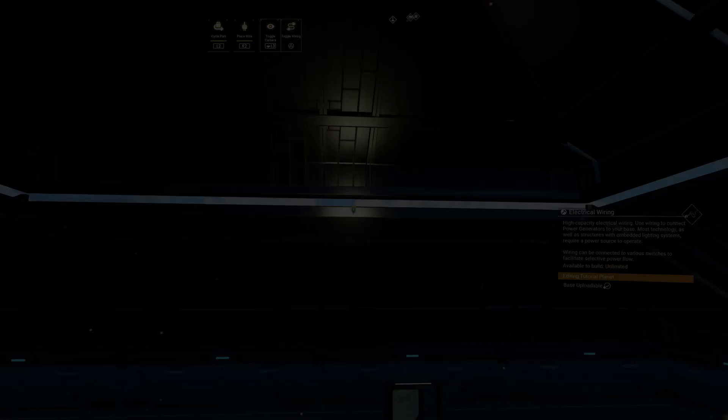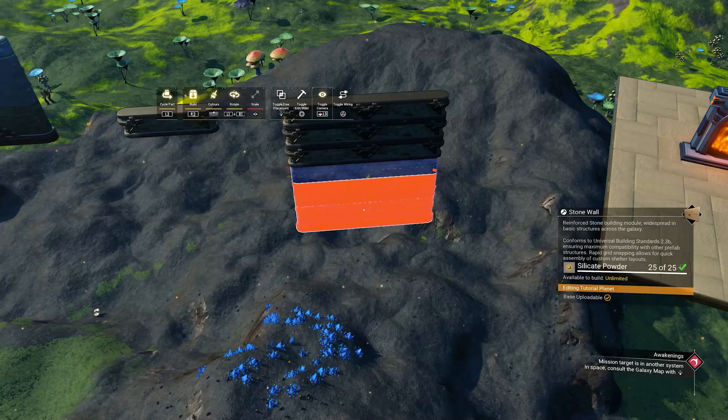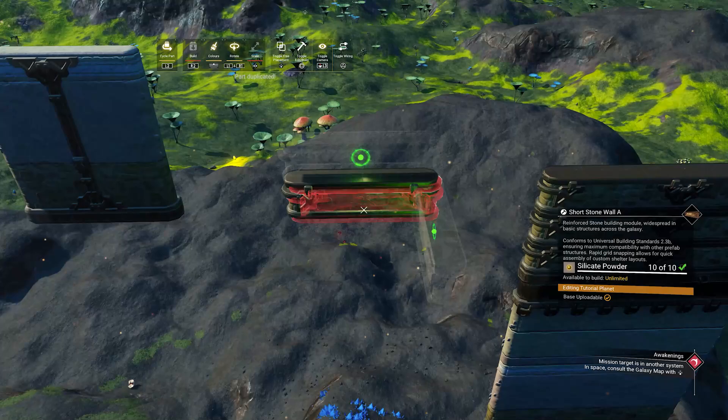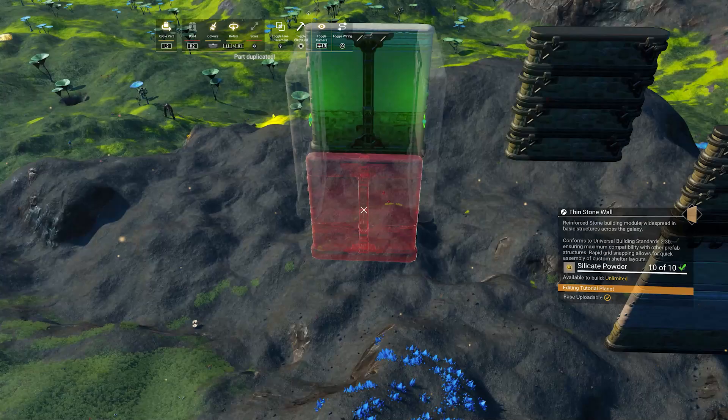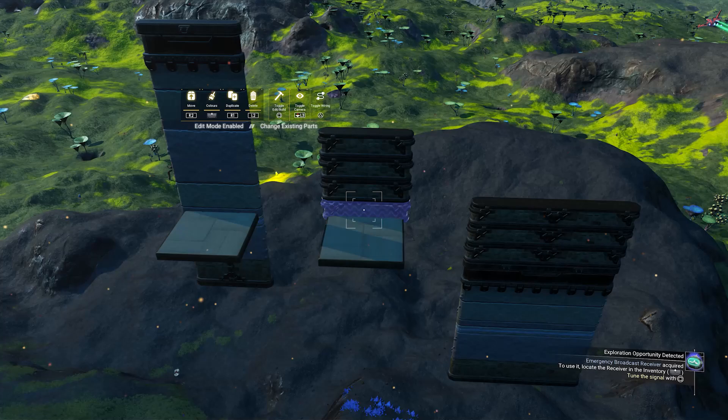Another snapping issue that has been in the game for quite a long time and probably should be addressed now has to do with the half and short walls. To compare, you can see I can snap a short wall below here and I can do the same with the large wall below that. But if I want to do the same with the half walls, there are no snap points below them — we can only build upwards. The only way I can get the snap point to work is by placing a floor against it and then snapping another wall in place, and I will need to do this for each level I wish to build downwards.